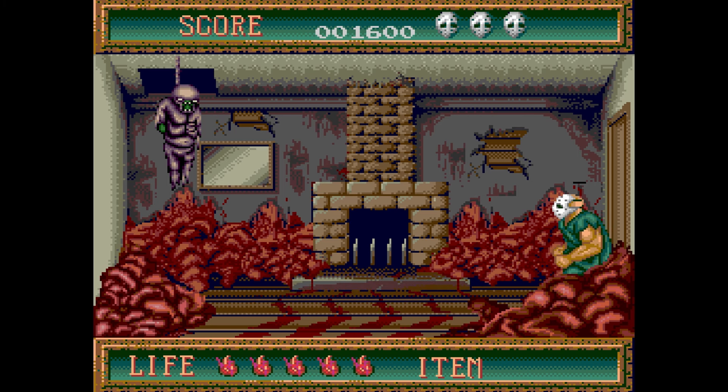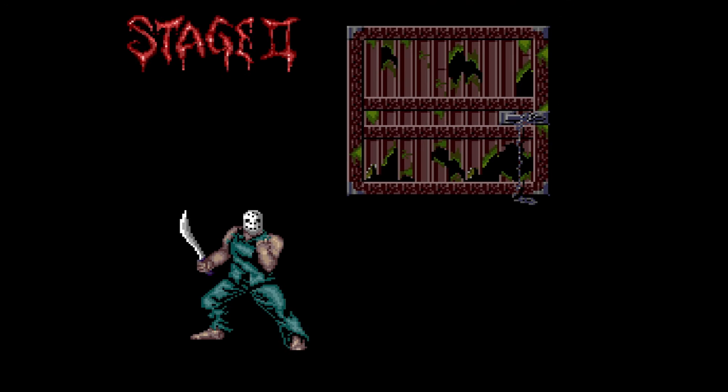You can play this on MrFPGA as I'm doing here, on original hardware, or even software emulation — so it's going to be available to everyone. My favorite thing is just how the music sounds coming out of the Sega Genesis hardware, so go ahead and listen for about 45 seconds and I'll be back with more Mega Splatterhouse.